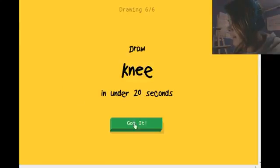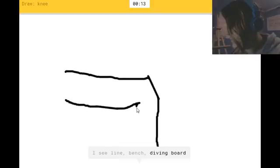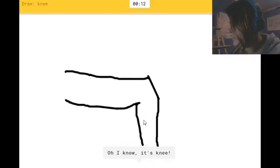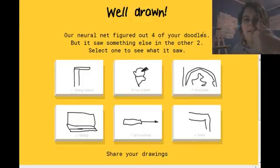A knee. That is a leg. I see a line. Or bench. Or diving board. Or toothpaste. Yes! Four — we're getting better at this. Yay.